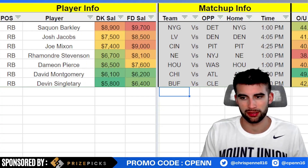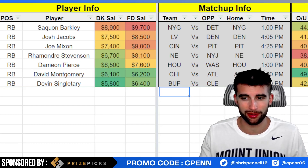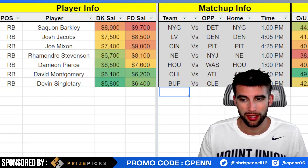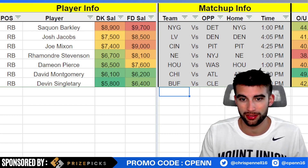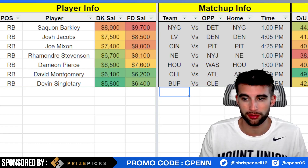Moving on to ball carriers — I've said this many times this year, I haven't really spun up for running backs this season. I didn't even play Derrick Henry in the week versus Houston. Unfortunately some of the cheap running backs did very well — not quite Derrick Henry level — but I feel like we can get similar upside from Barkley, Stevenson, or Damian Pierce.